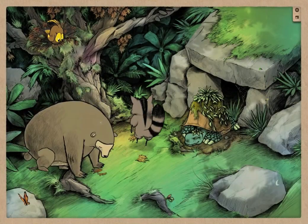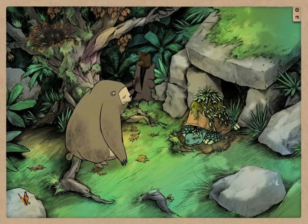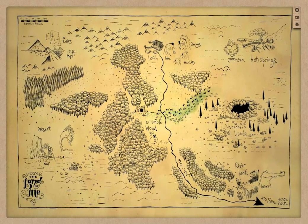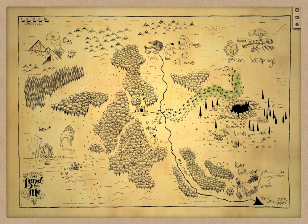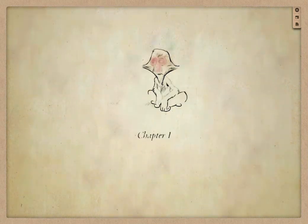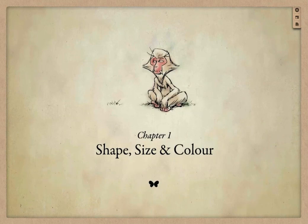Wake up you lazy lot! Let's go adventuring! In the first adventure in the land of Mii, you'll travel to the hot springs of Mii and meet Yamasan. He's a snow monkey who's partial to a game of Let's Pretend.